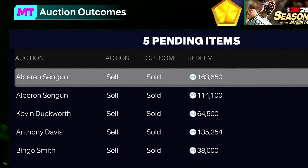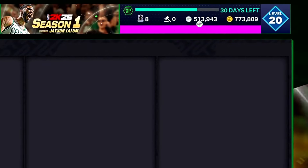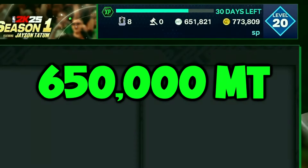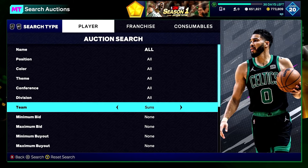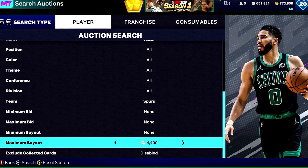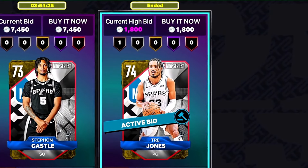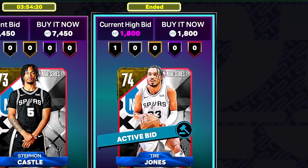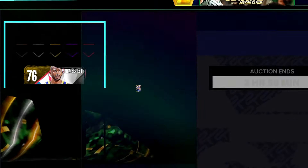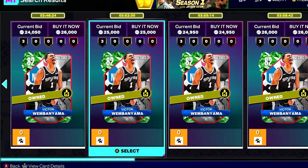Here's a bunch of the MT we made. The Kevin Duckworth card I sniped for 50k, and the Bingo Smith we did lose MT on so I'm not throwing that in the video. We are now at 650,000 MT and I have a crazy snipe filter to show you. Just like the Mavericks filter, I'm going to look into the Spurs first filter. Now that some new challenges are out there should be some cards — and there's one for 1.8k. Literally selling for 7.4k and I got one for 1.8k. This filter was pretty good for the first hour but the cards kept dropping in price.